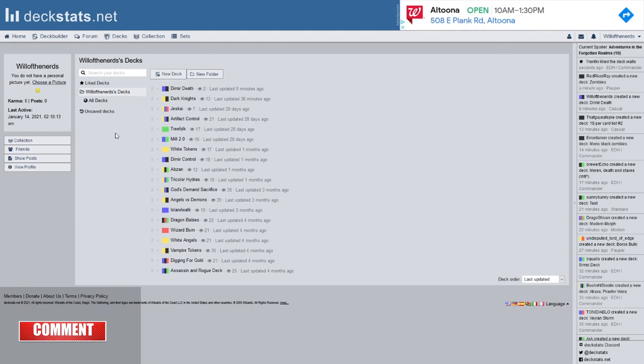I want to make sure I'm going to separate the lands here real quick before we get jumping into it. This is a tri-colored deck. I'm not a hundred percent sure what the actual proper name is, so it's just going to be called insects.